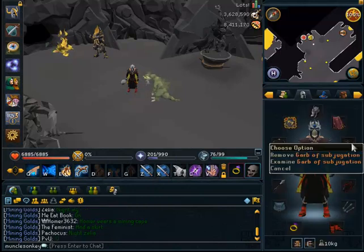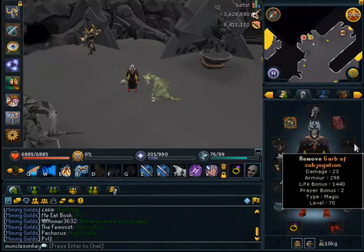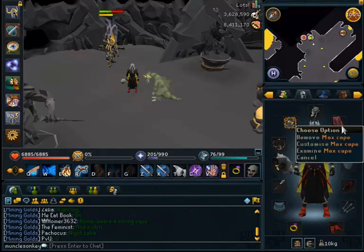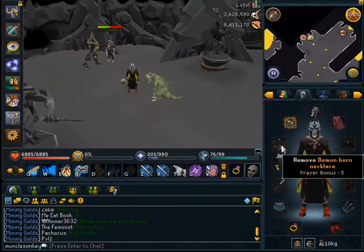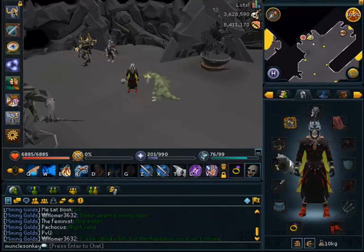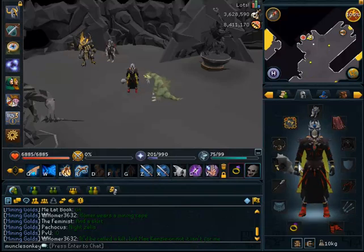Going over the setup, what I'm wearing is a Garb of Subjugation — I'm wearing the Subjugation Robes because they're non-degradable and give a small damage bonus to magic. You can wear Robes of Subjugation or whatever is the best magic gear that you have. I'm aware that not everyone has a Max Cape, so if you don't, I would recommend a God Cape as it gives a bonus to magic, or a Skill Cape for good defensive bonuses. A Full Slayer Helm to get the bonus for magic, and a Demon Horn Necklace in tandem with a Bone Crusher to restore prayer. You can wear an Amulet of Glory if you'd like, along with Barrows Gloves and a Chaotic Staff.